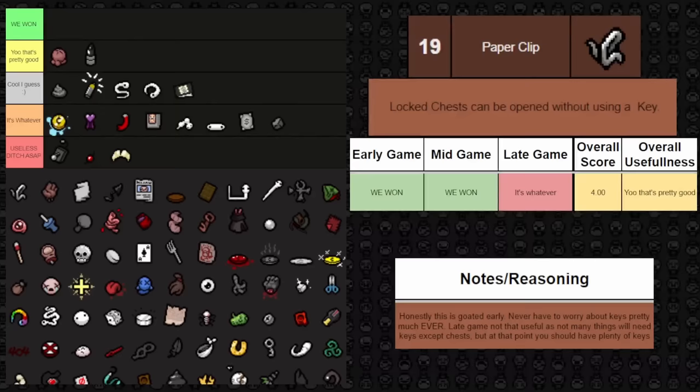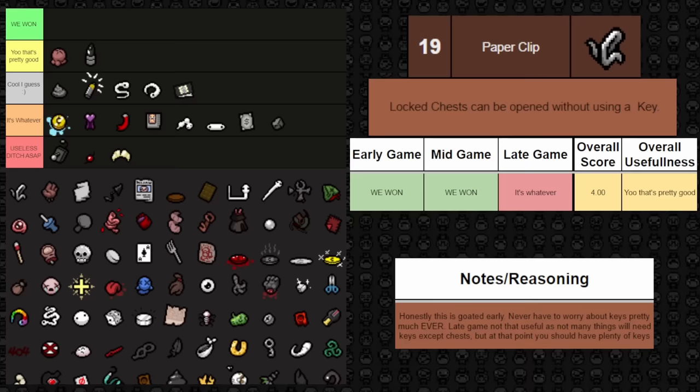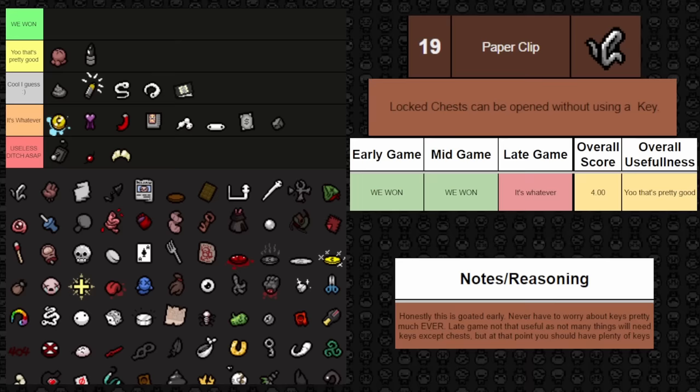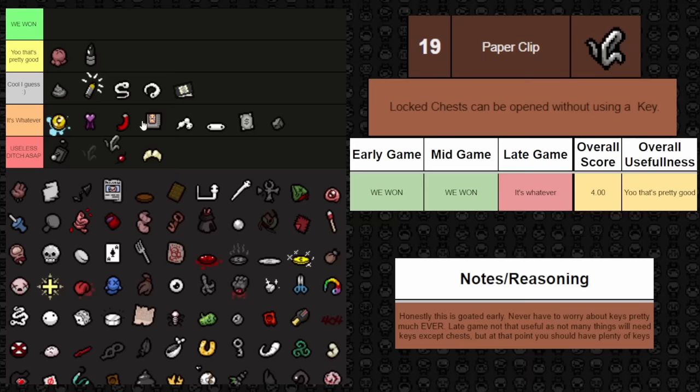Next up is Paperclip — any locked chest you find can be opened without a key. This is one of the best trinkets to have early and mid game, but it sadly falls off late game since there's not much need for free chests when you likely have plenty of keys anyway. Early and mid game though, it's fantastic to not have to worry about that resource. Overall it's very, very good — basically you win early and mid game if you find it.